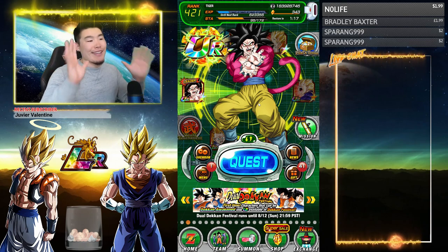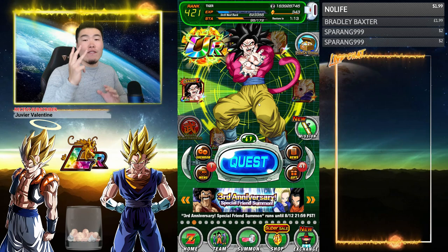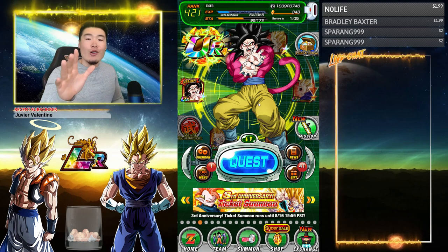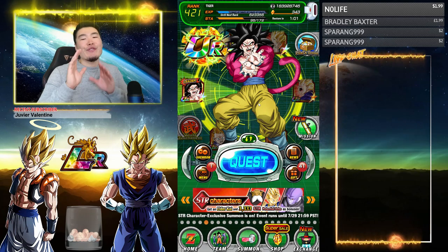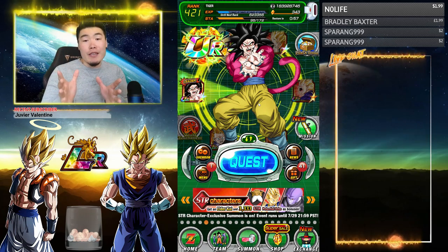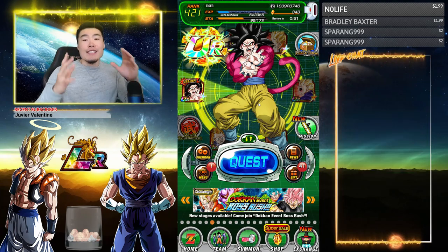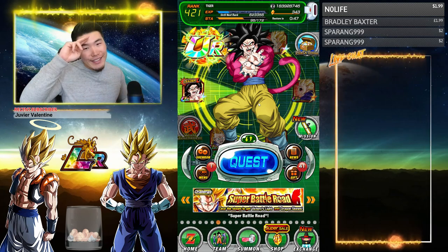Anyway guys, that's how you get all seven Dragon Balls for the third and final set of Purunga wishes. Go and make your wishes — get your orbs, get your kais. I hope you guys found the video useful. If you like the video, make sure to like it, and if it's your first time watching, maybe hit that big red subscribe button to join the Tiger Squad. Hope you guys have a fantastic day. I'm Tiger with Tiger Uppercut Media, signing out.